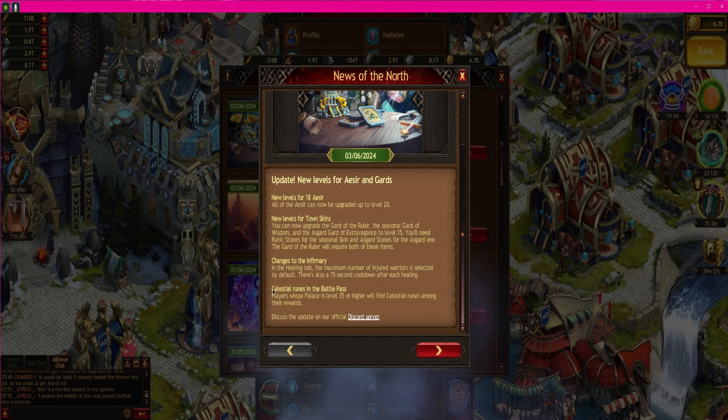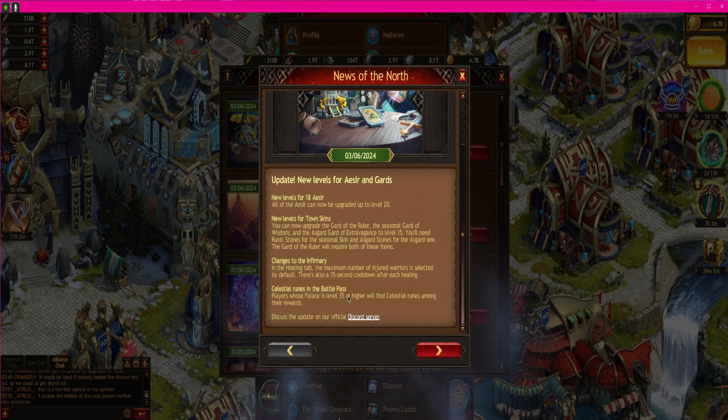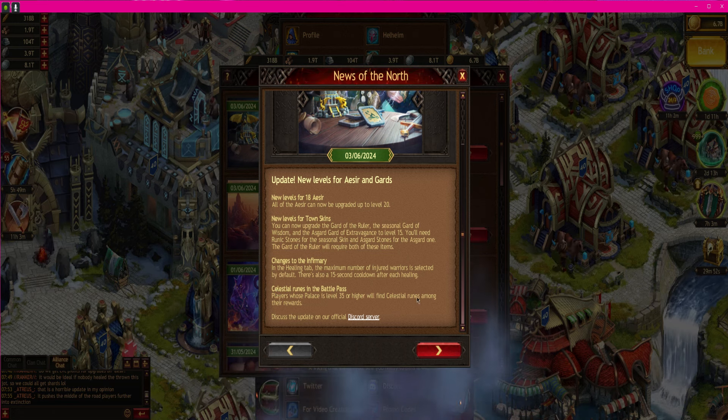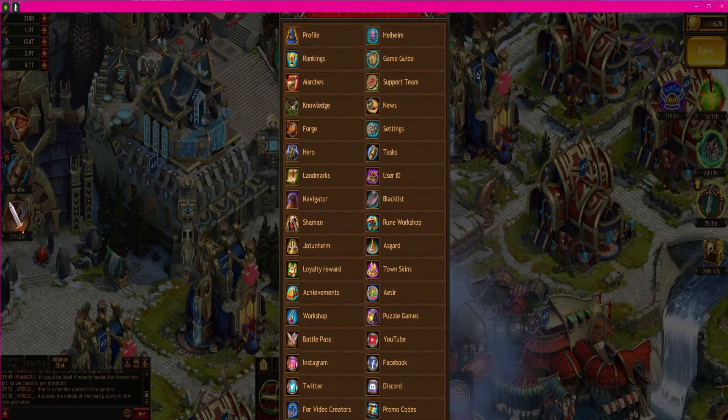15 second cooldown now. Celestial runes and the battle pass — players whose palace is level 35 or higher will find celestial runes among their rewards. Let's go take a look at that real fast.